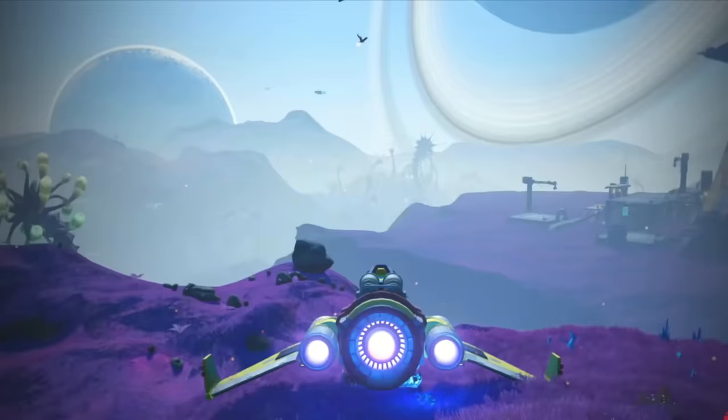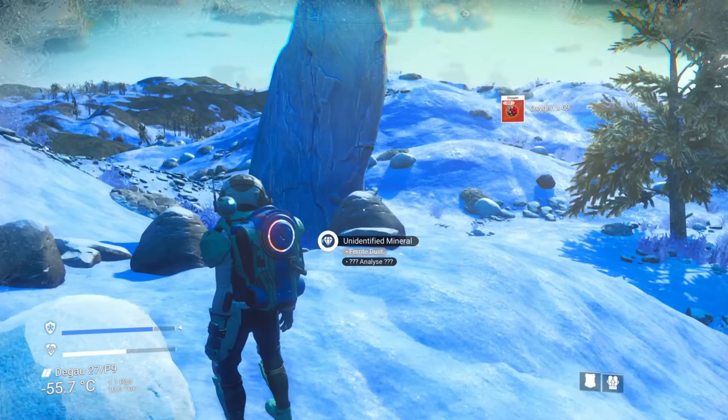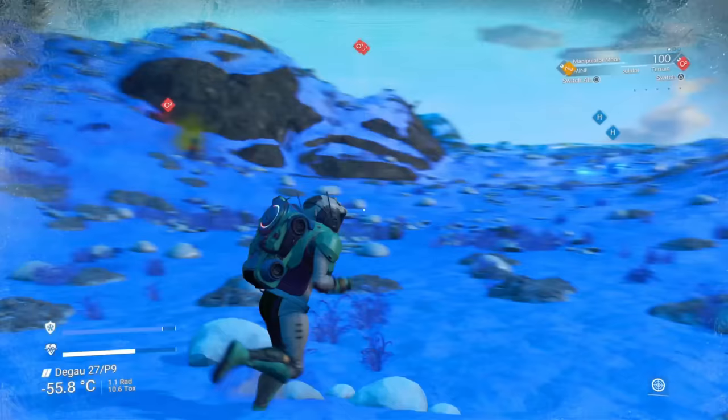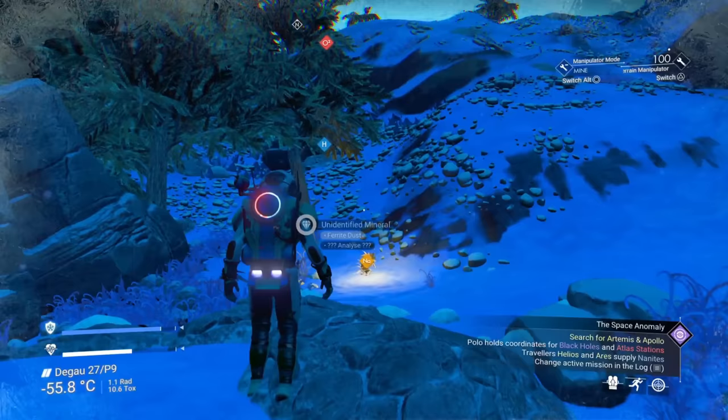In terms of your main systems, you have life support and hazard protection. Both of these are expendable so will need replenishing — life support with oxygen and hazard protection with sodium — and for both this can be done from the quick menu under recharge equipment. Not all planets have hostile weather environments though, so you'll find some where hazard protection isn't needed. On other planets it will drain much more quickly, especially during storms, and both sodium and oxygen can usually be found nearby, so your scanner will show you where the closest examples are.